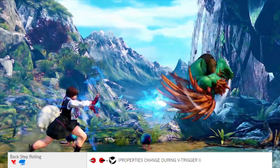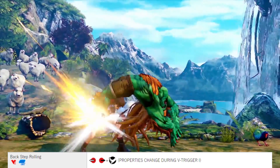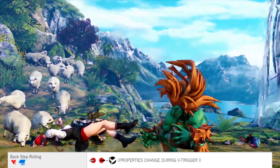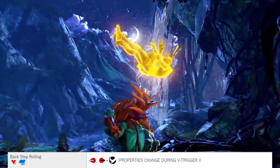Back Step Rolling, by charging back then forward plus kick. If you hit your opponent, you can start a combo by doing a standing medium kick into target combo, or into standing jab into rolling attack. On V-Trigger 1 it will give you juggle properties as well, so you can follow up with Electric Thunder and/or Vertical Roll.